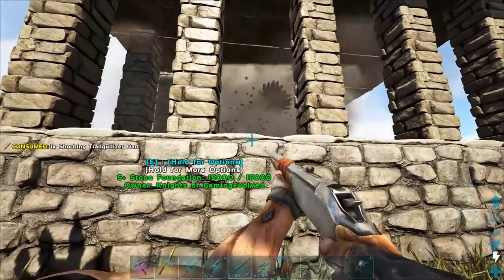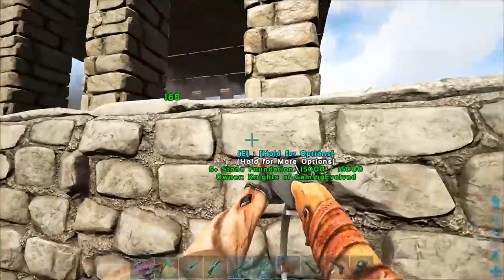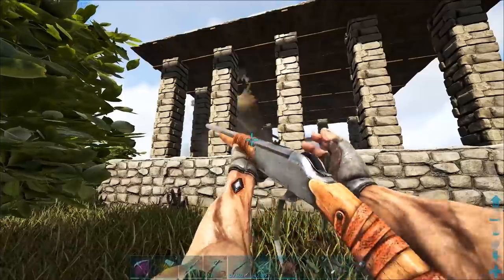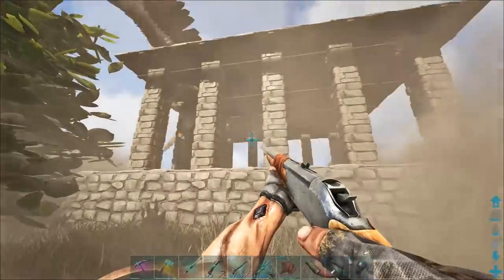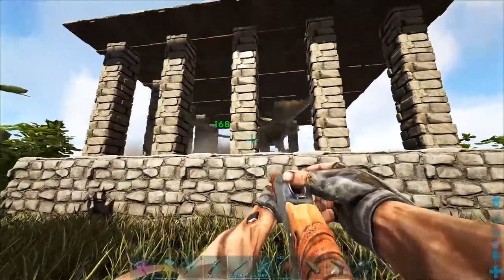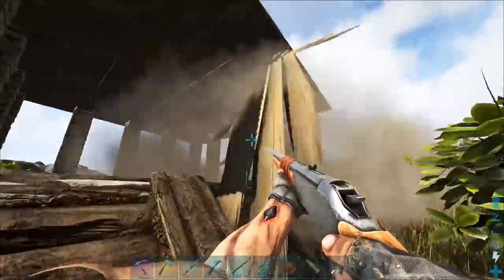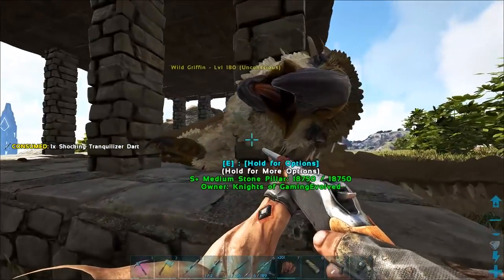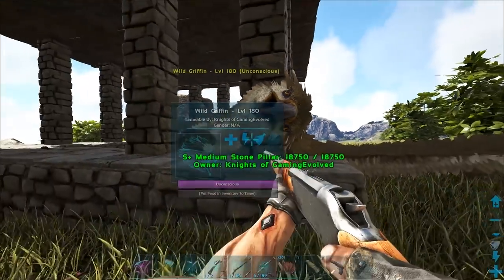Is he down already? No — a couple more shots and he should be down. These are shocking tranq darts. I don't think he's going to get out of here — this is just a bunch of foundations with pillars and ceilings. He's down! Oh man, look at the face on this thing. He's sleeping with his eyes open — it's disturbing, looks like a bird with a broken neck.